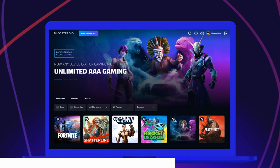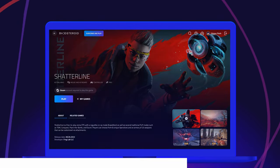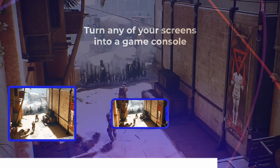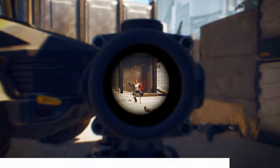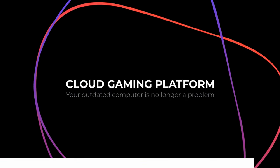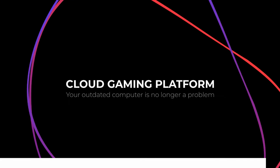All you have to do is use their free connection test to see if you have a strong enough internet connection to use their services smoothly. Boosteroid supports multiple game launchers — anything from Steam, Epic Games, Origin, and beyond. Want to play games over the cloud without using your computer's resources? Use the link in the description below to discover games that you don't even have to download in order to start playing.